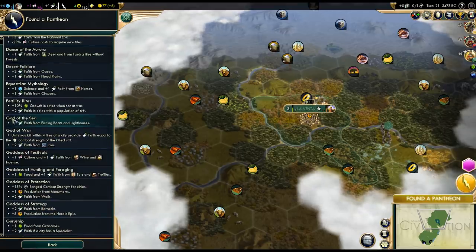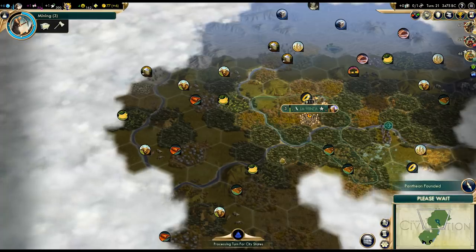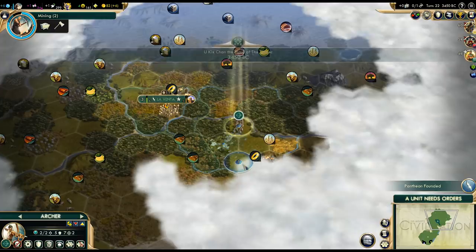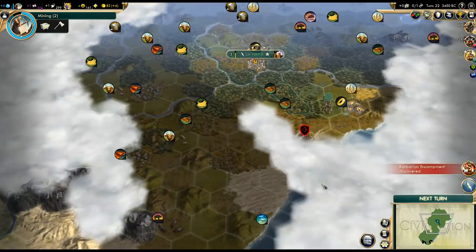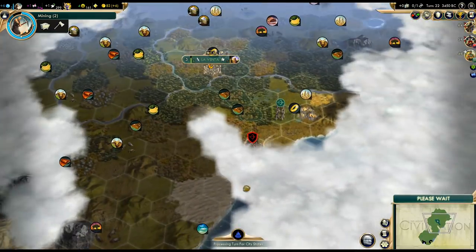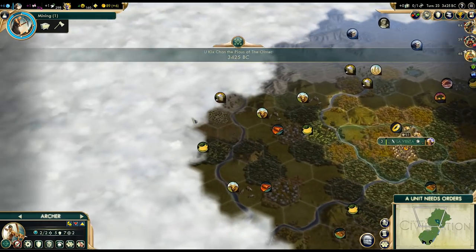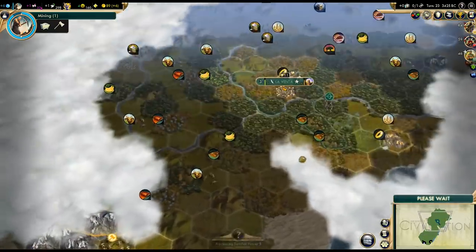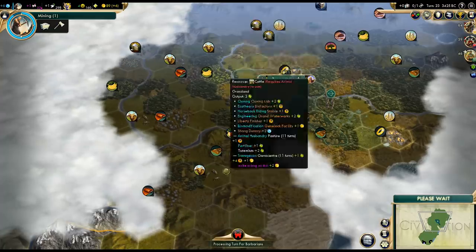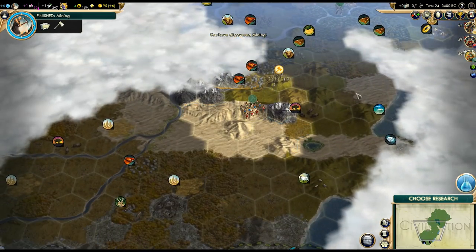Let's go for Fertility Rites. Now we need to get six population as soon as possible — that will probably involve buying the bananas. We've got a barbarian camp pretty close; we can probably get rid of that just with the archer. But I want to try getting that ruin to the west first — barbarians can wait. We can get there pretty quickly too.